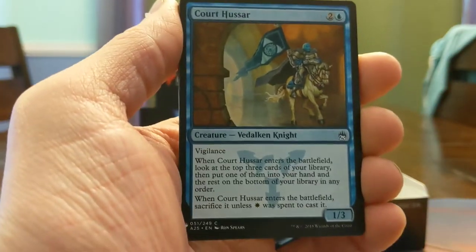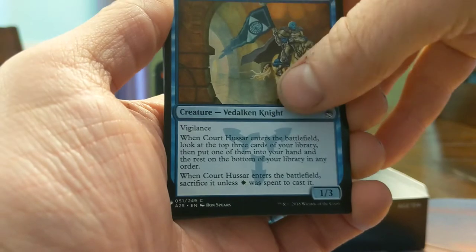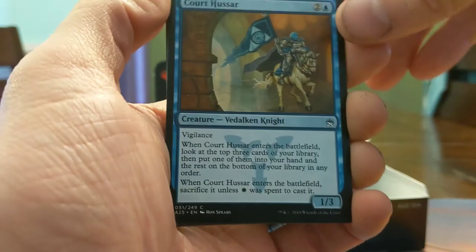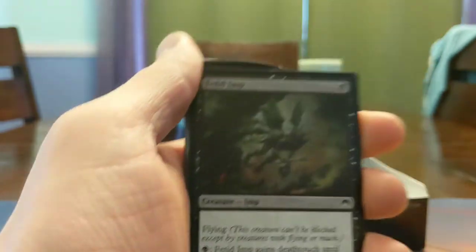Court Hussar — secretly this is actually a blue and white card because you're going to sacrifice this if you don't pay white. It's got Vigilance. When it enters the battlefield you look at the top three and put one into your hand. This card's insane if you're in blue-white and you're drafting — it's just gross. I cannot wait to draft this set.